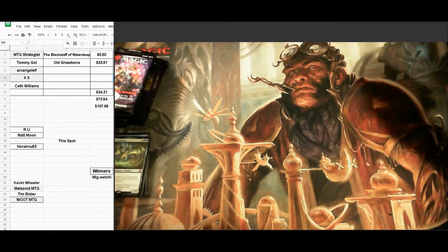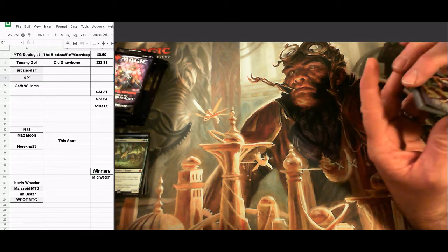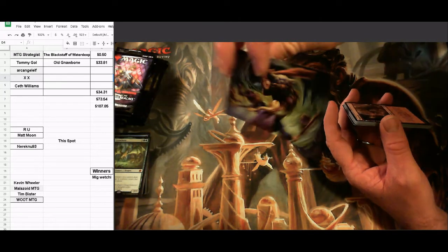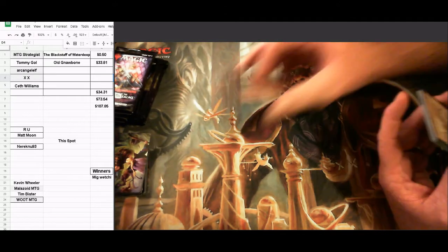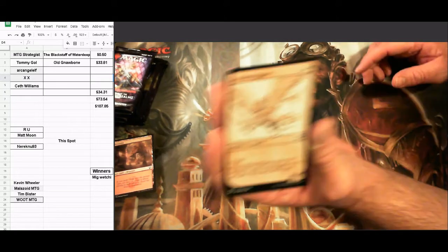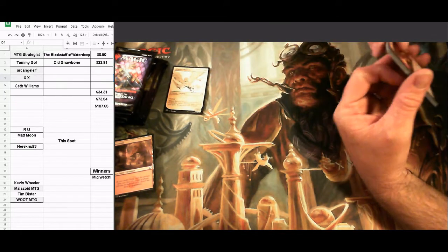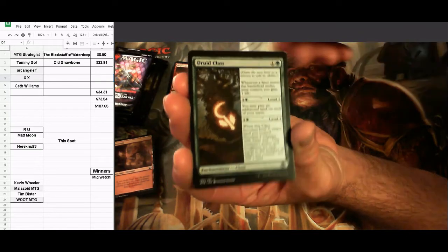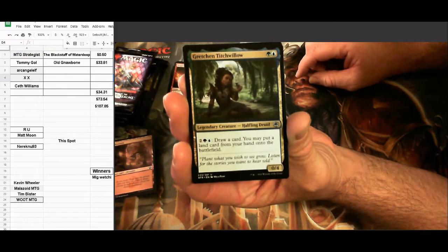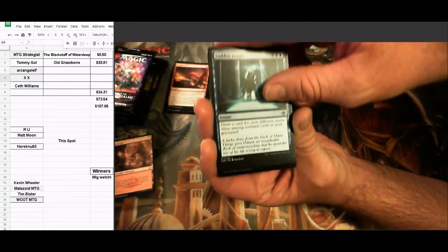Moving right along — Archangel Elf is up. No list card this time, so no extra bonuses. But we do have a cool art series card — Den of the Bugbear, non-gold stamp. A Mountain and an Arborea Pegasus showcase.